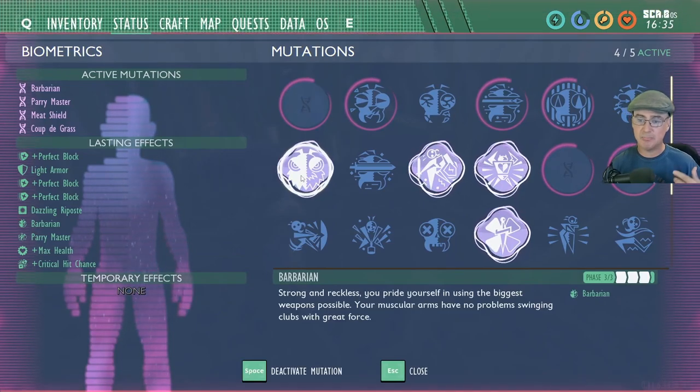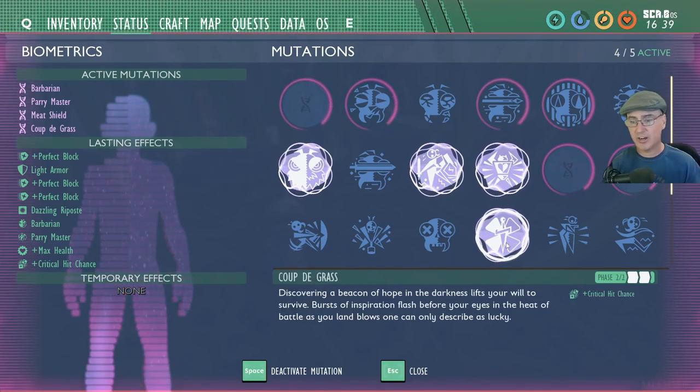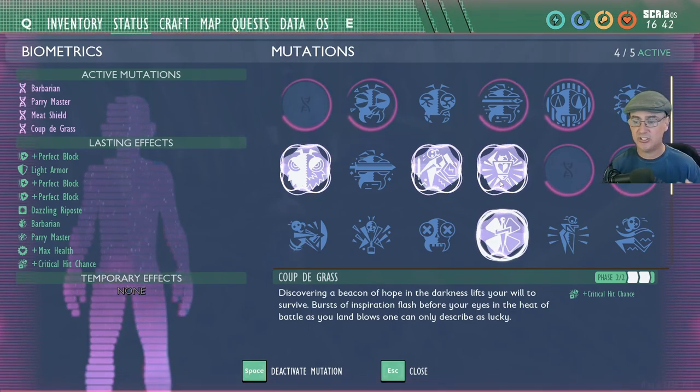My mutations are barbarian, parry master which is for blocking, meat shield which you can get at burgle, and coup de grace which is relatively easy. All are easy early game mutations that you can get.